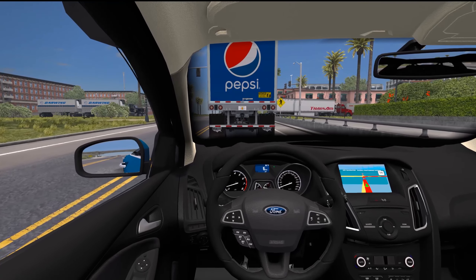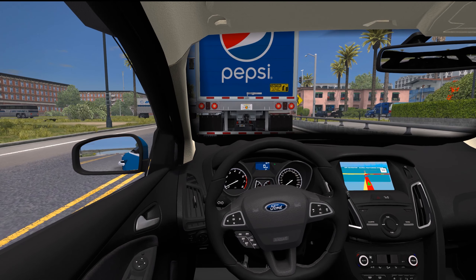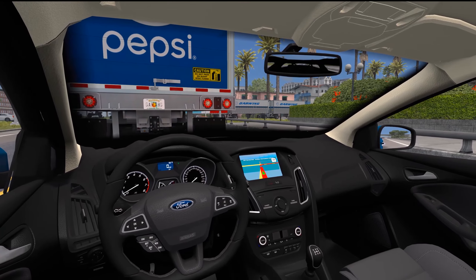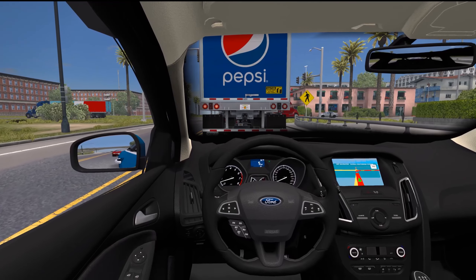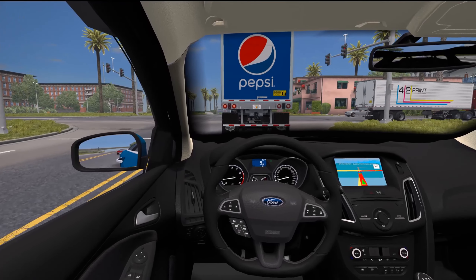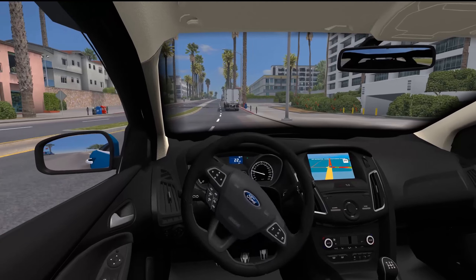We're going to make a right over here, going to be stuck behind this Pepsi truck. Not sure what that Darwin truck is over there — I've never seen Darwin before, that's new. Might be a Florida thing, I don't know. Yeah, we're stuck behind this Pepsi truck out of Georgia. Got a 42 print and a Walbert here as well at this intersection. We're going to make that right hand turn.